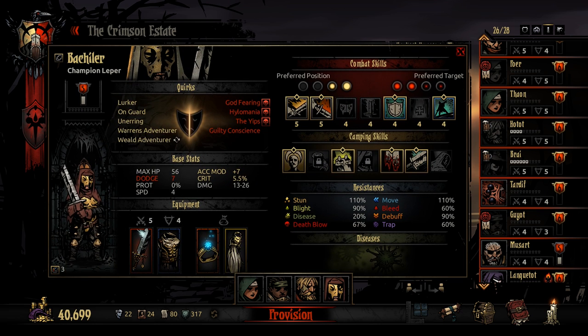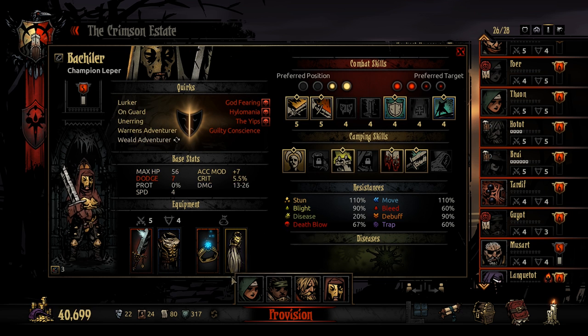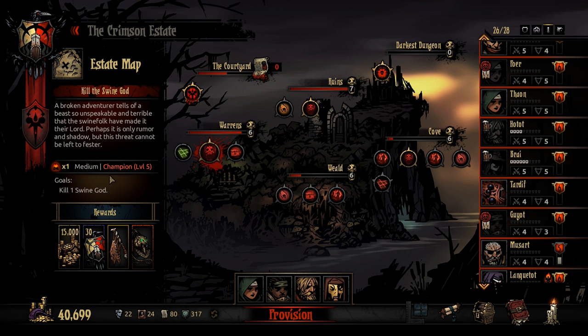Here's our group. We got a Leper, a Houndmaster, an Arbalest, and a Vestal. I mostly brought the Leper for Intimidate, because that will reduce the damage the boss does, and this boss can do quite a lot.